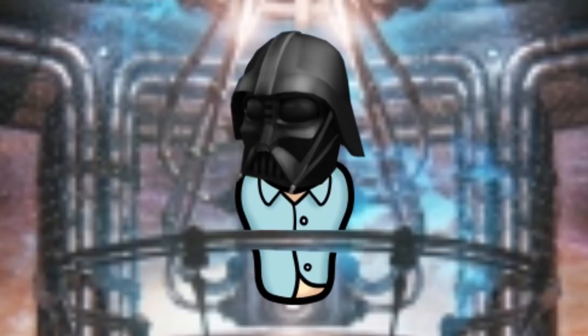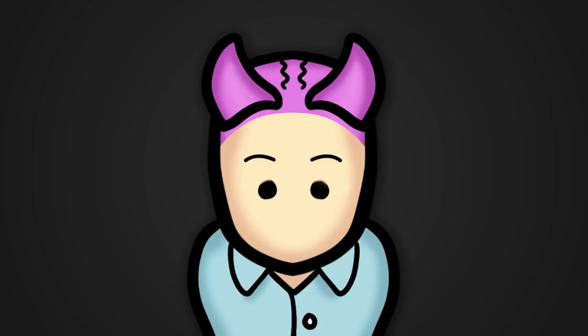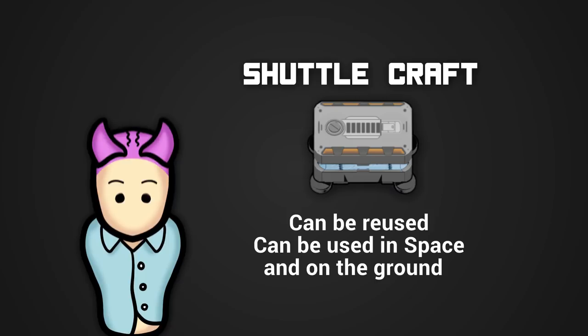Now that we've talked about combat, let's take a look at some of your spaceship's other possible features that aren't about killing people. Firstly, the ship bridge, aka its command center — from here, your ship pilot commands the ship and issues orders. It's also where researchers can discover new orbital quests. The main way to ferry goods and colonists back and forth between your spaceship and the planet is via shuttlecraft, which are miniature transport ships that can be reused, and they don't just work in space. You can repurpose them for ground transportation by setting them to hover mode.